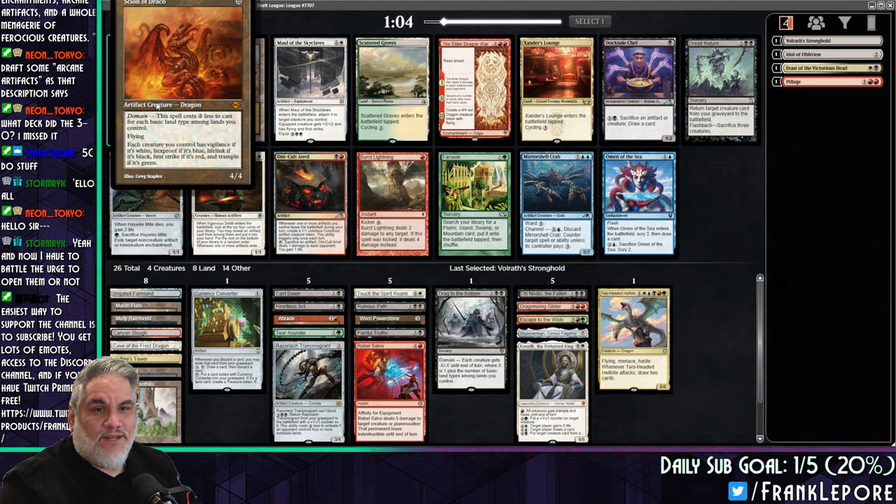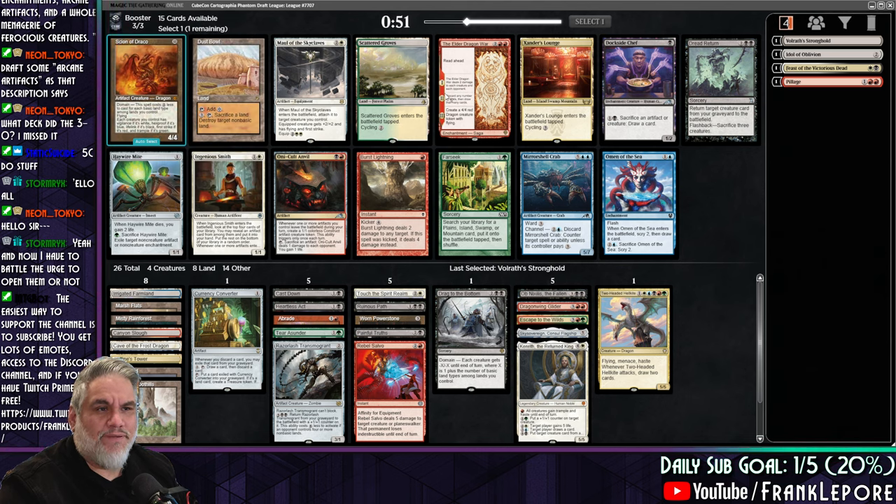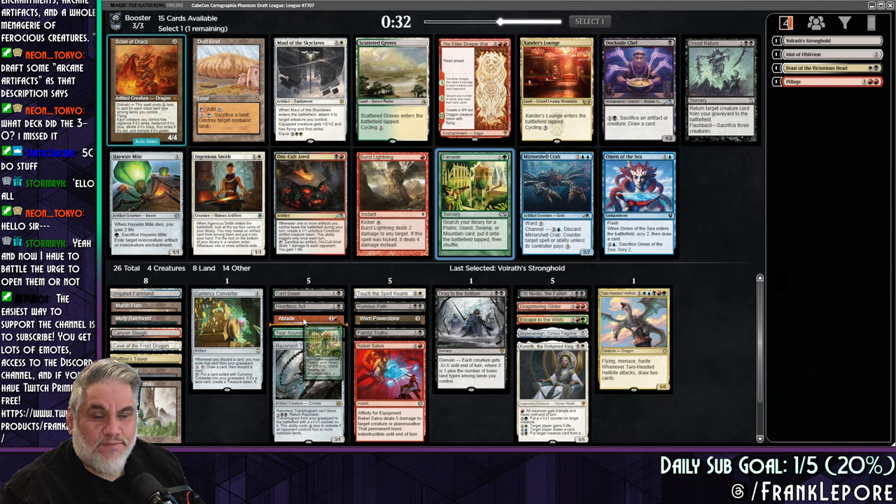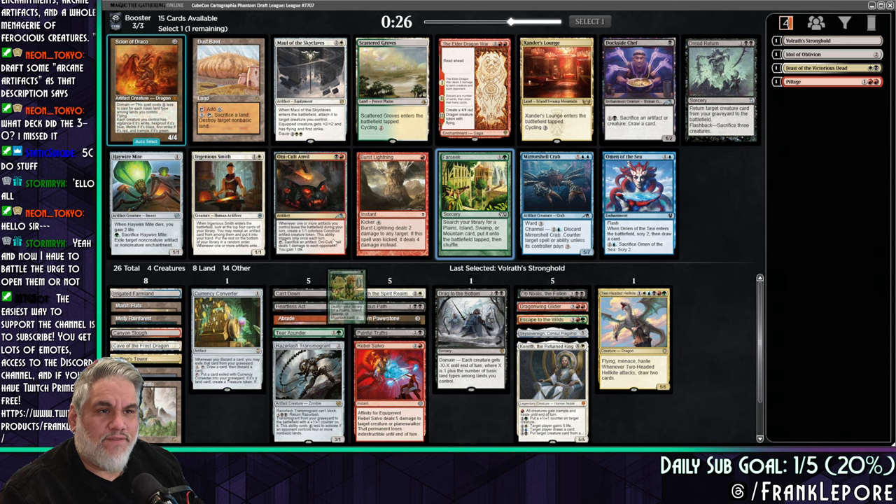Two less for each basic land type — so let's say we have all five. We get a 4/4 flyer for two. Each creature you control has Vigilance if it's white, Hexproof if it's black, Lifelink if it's blue, Lifelink if it's black, First Strike if it's red, and Trample if it's green. Draco, I see you. So this is eight lands, putting us at 18 cards. We need about five more playables. I do like Farseek a lot. I think we take it over Xander's Lounge. Yeah, that feels correct — and maybe we can get Scattered Groves or Xander's Lounge back.